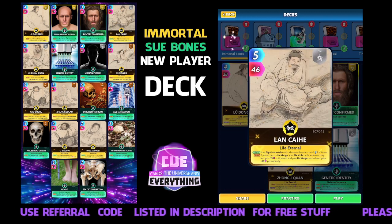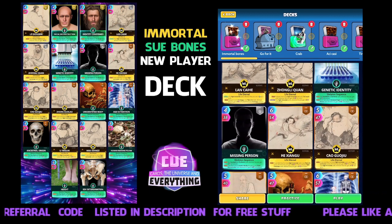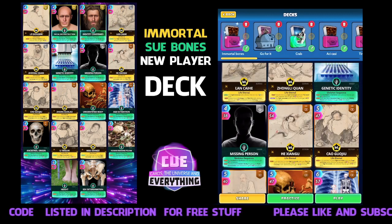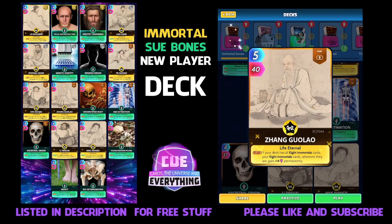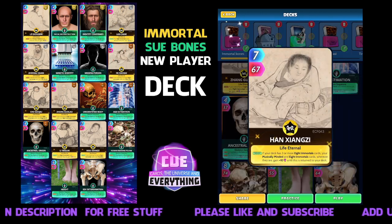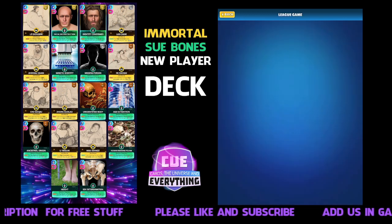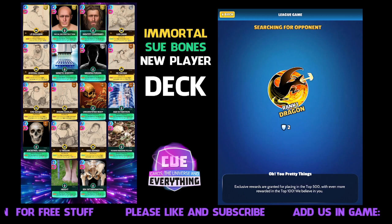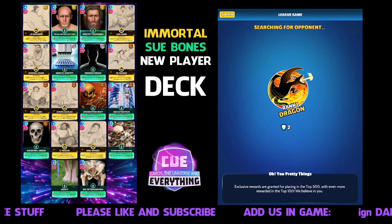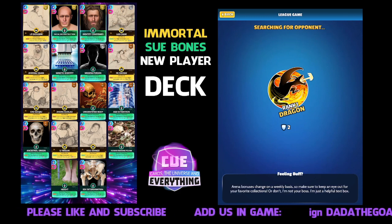The second half is the Eight Immortals. You've probably heard a lot about the Eight Immortals — really strong. Like Sue Bones, all eight of these history cards buff each other, and they're dead easy to play. No limited cards — they're all common and rare cards. I think there's one legendary in the Eight Immortals. Find all eight of those, they're easy to get, and put those in with your ten Sue Bones cards. That gives you 18 cards, and that's all you need.